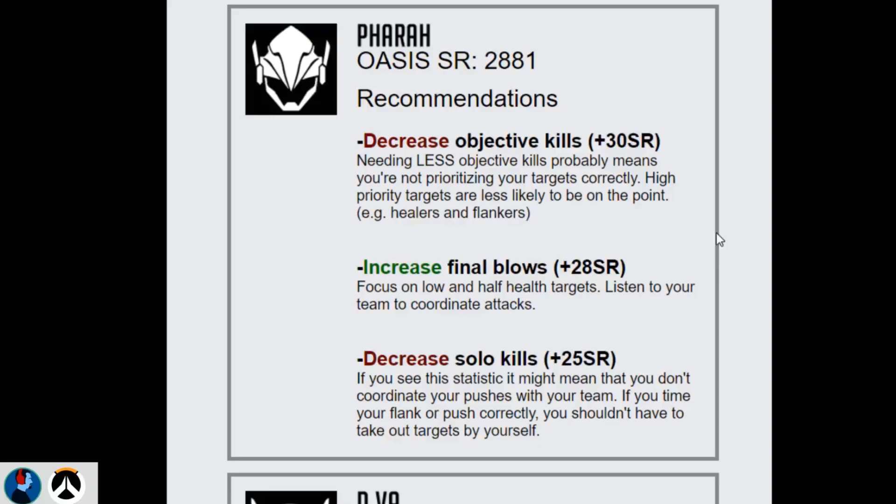So I have decreased objective kills, decreased solo kills, and increased final blows. If anybody's ever watched me before, you'd know I have a tendency to go off on solo missions, which I think is a good thing a lot of times, but I get caught behind enemy lines - I can understand that. Not to mention I have a tendency to laser focus on the objective without thinking about people outside it. Flanking is good, but what Oasis tries to do is - if you're getting a lot of solo kills, that probably means you're not waiting for your team to flank. It's just a matter of timing, usually.